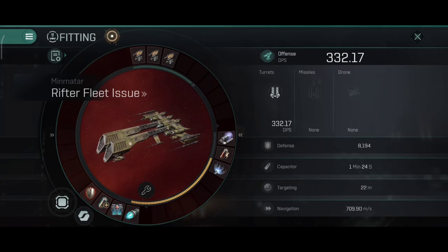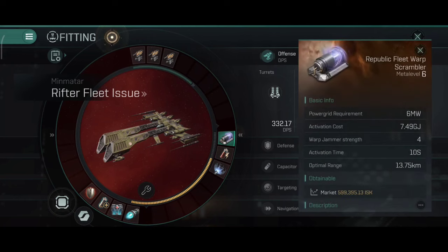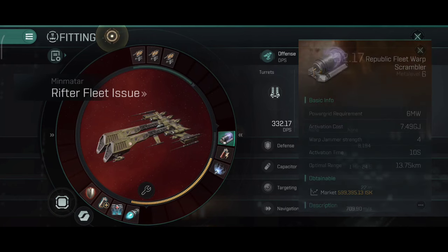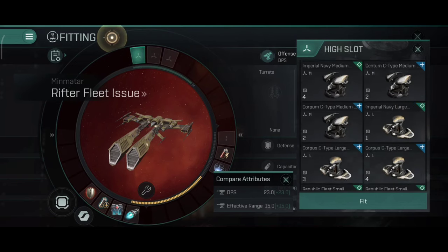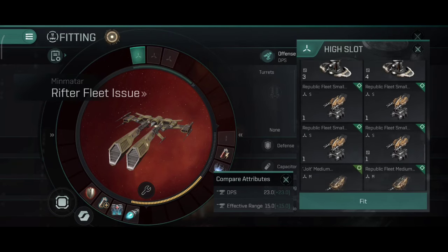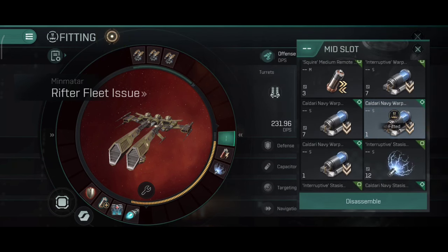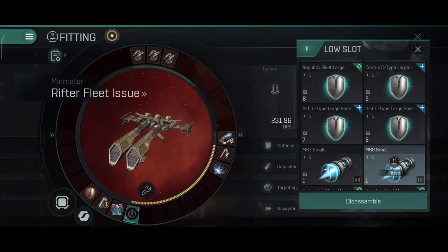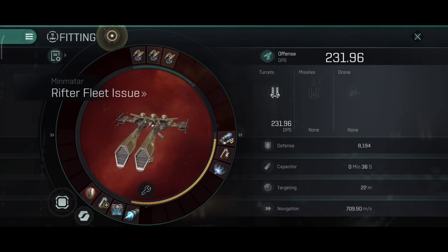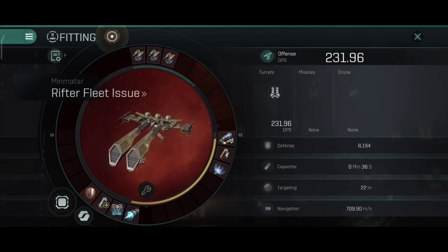This is one of the builds that also looks quite interesting. You can use the same build with autocannons, or as I like to call them, artillery cannons — and you have enough power to pull a build like this easily. Instead of the afterburner, you can use a micro warp drive for a very nice kite Rifter. You can replace one web with a tracking disruptor, a guidance disruptor, or even a dampener.